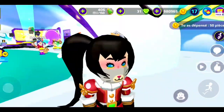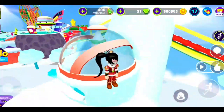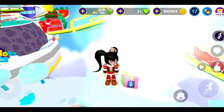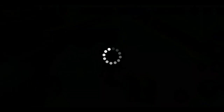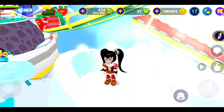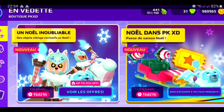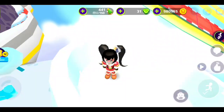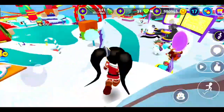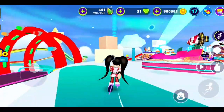Now we just want to drink a power-up right here, next to this Christmas house. Then you just want to climb this house, and on top of it you will find a secret box. Let's get it — it has 35 Christmas tree currencies! Oh my gosh, that's super cool. Now let's go get that seventh secret box — it's the last one!